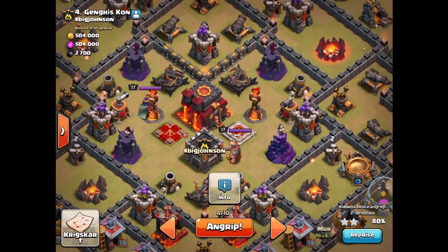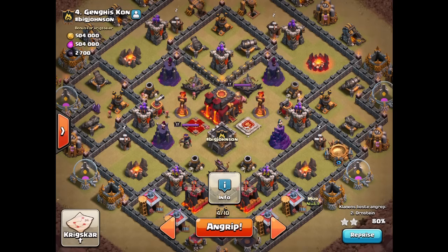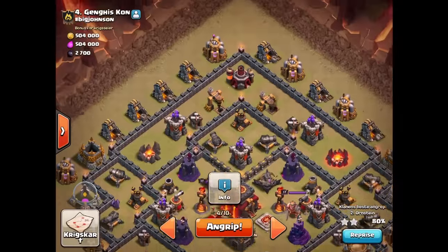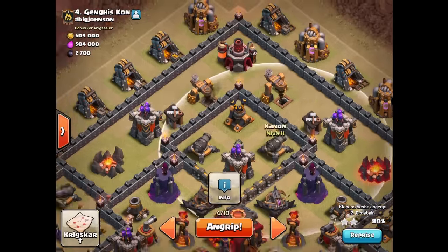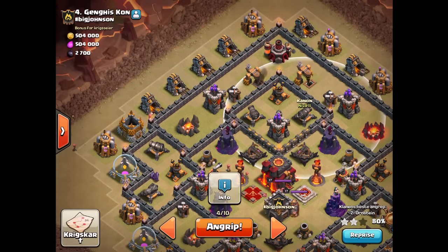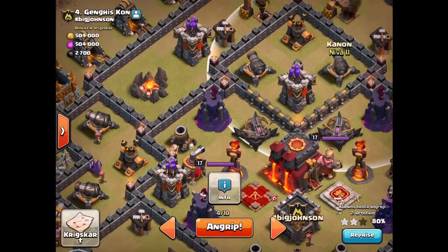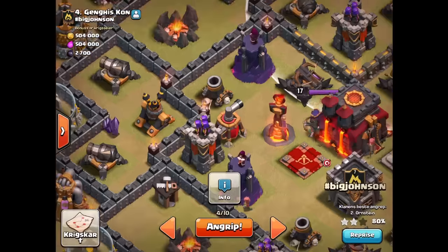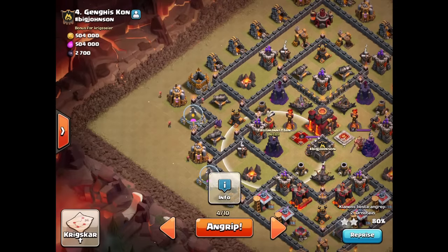Once she gets down there, that'll be after my main kill squad has gone in. There are a couple of single-target infernos in the core, so I'm going to be using a freeze spell. I've got ten level five valkyries, heals, and a rage in case I don't need it for my Queen. I've also got about ten hog riders, minus one for the CC pull, so nine hogs — I'll use those to help with the archer tower and filter in towards extra point defenses.